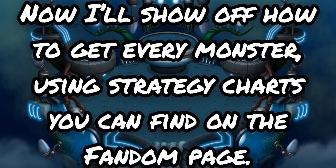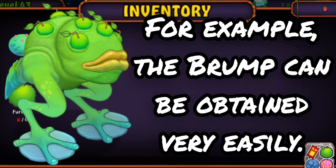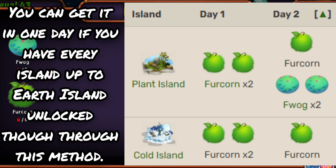Now I'll show off how to get every monster using strategy charts that you can find on the fandom page. For example, the Brump can be obtained very easily — as I said before, you need six Furcorns and two Fwags to get it. If you have Plant and Cold Island, you can get it in two days. You can get it in one day if you have every island up to Earth Island unlocked.